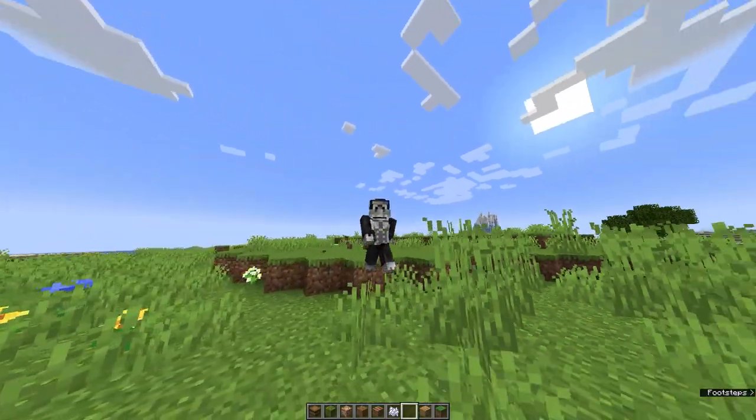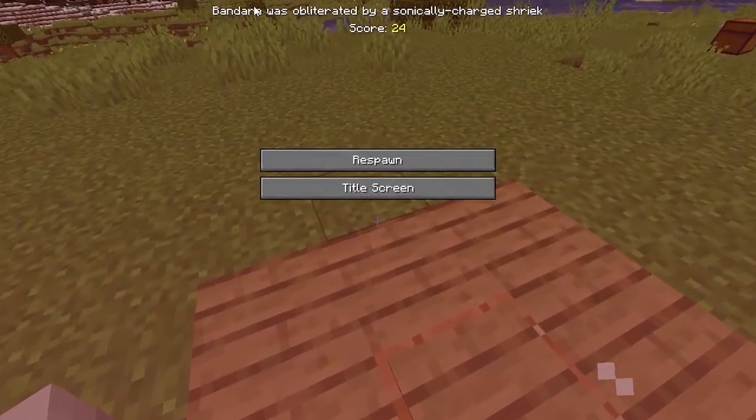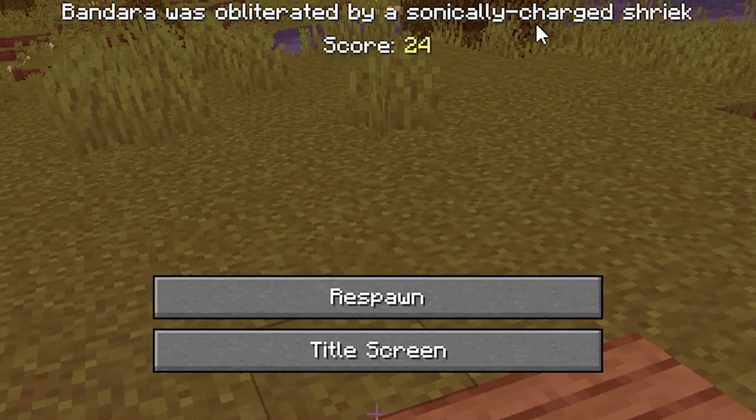If you get damaged by the Warden's Sonic Boom item, this is the death message. As you can see, Bandera was obliterated by a sonically charged shriek.